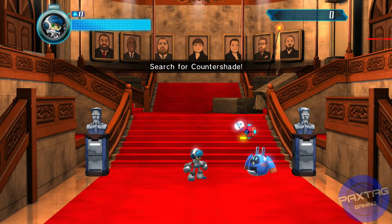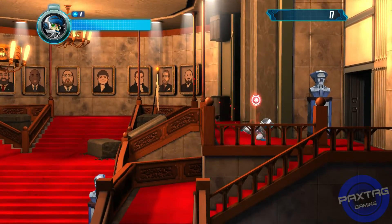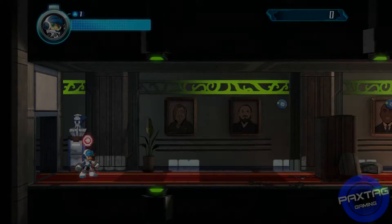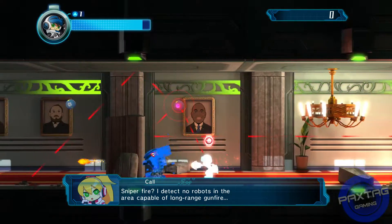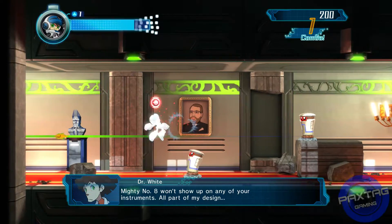Hey guys, Pax Tag Gaming here. We're working on a quick trophy/achievement for Mighty Number Nine - it's a silver trophy. I'm playing on PS4, and this is going to be for getting 50 absorption combos.